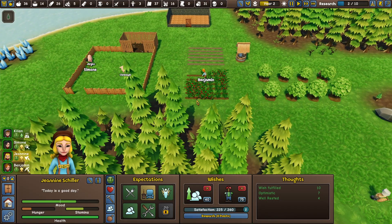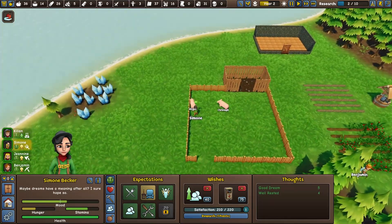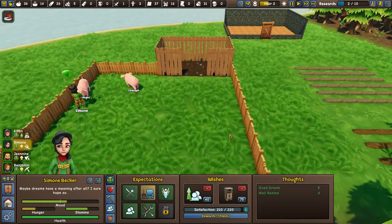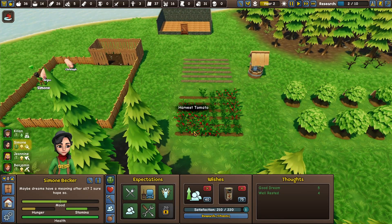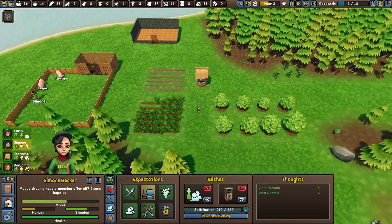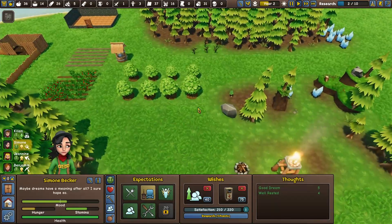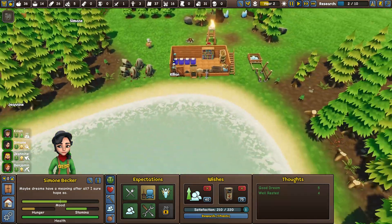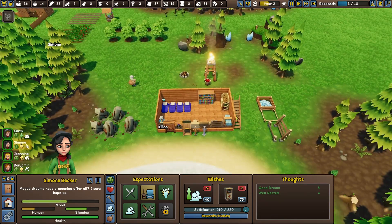Where's Simone gone? Really, you should be bringing food in rather than messing around with the pigs at this stage. I mean, we're going to put more food storage upstairs, but we need more wood for that.